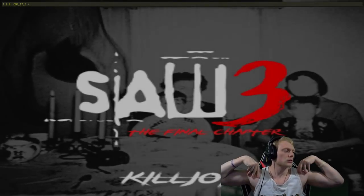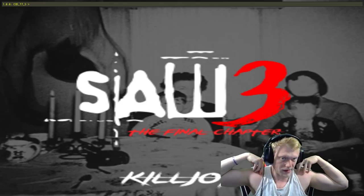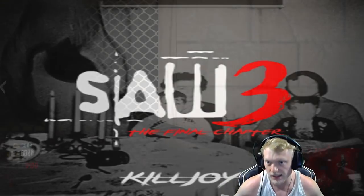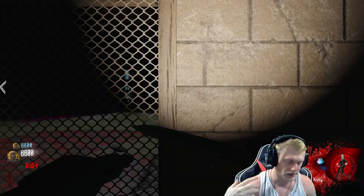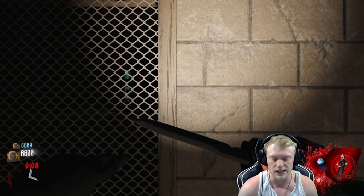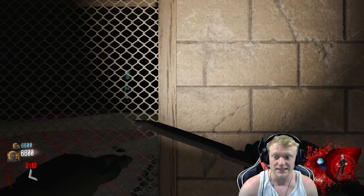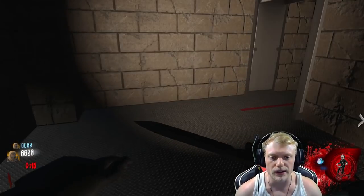Alright, so we're doing Killjoy's newest map, Saw III. This isn't your usual map, of course — thanks for that, Killjoy. We're going to skip the usual stuff like pack-punching all weapons, getting all perks, blah blah blah. We're just going to show you guys the steps on how to do this. There's a lot of steps, and I'm going to try and be as in-depth as possible, but we're just going to start it off quick.